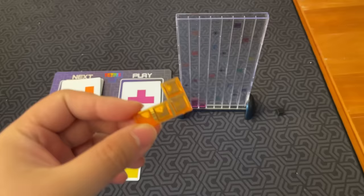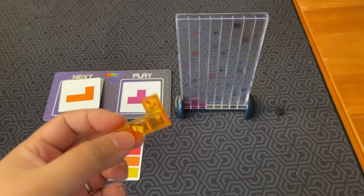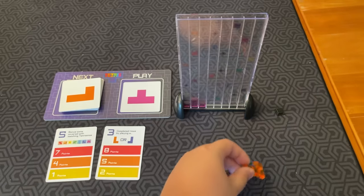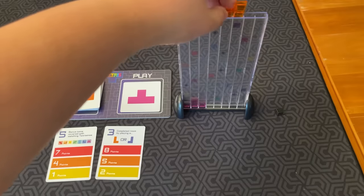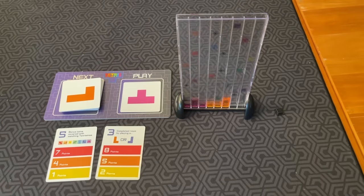Once per game, you can choose to hold a Tetrimino. Instead of placing it, you may put it to the side for the rest of the game — that's a one-time use. You wouldn't do it in an easy situation, but in a later tricky situation, you can hold the piece.